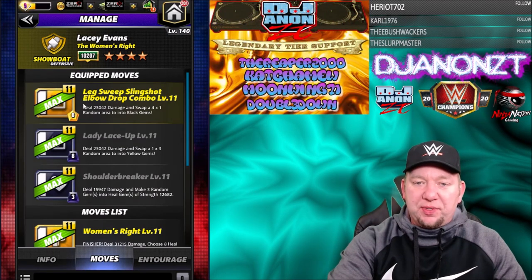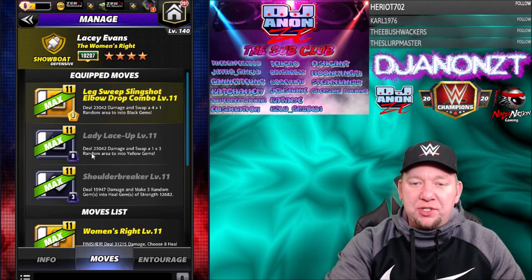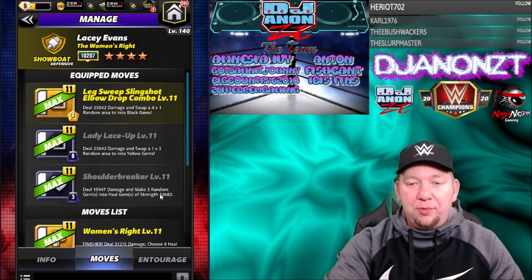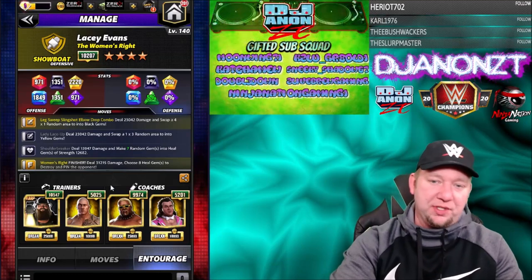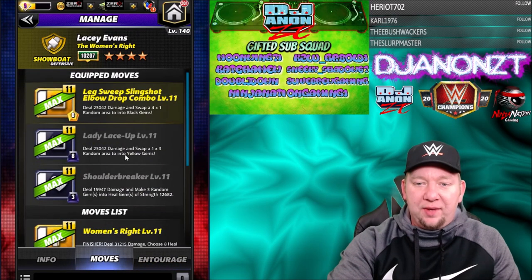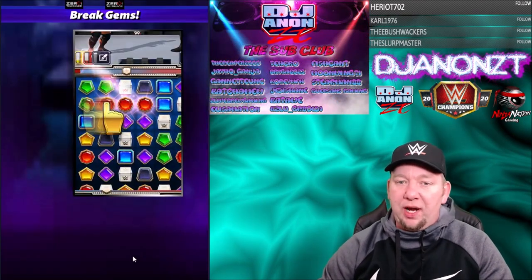So we got the other yellow move: the Leg Sweep Slingshot Elbow Drop Combo, eight-charge, deals 23k damage and swaps a 4x1 random area into black gems. We got the two black moves: Lady Lace Up, eight-charge, deals 23k damage and swaps a 1x3 area to yellow. And the Shoulder Breaker, three-charge black, deals 15,947 damage and makes three random gems into heal gems of strength 12,682 — but now we're making seven of them. Anytime we match or every third turn we're just throwing heal gems out. We're going to try to recycle yellow and black back and forth, though at this level the 1x3 random into yellow isn't going to do a whole lot. We're going to need a little bit of luck. I don't have super high hopes for this at the four-star level.